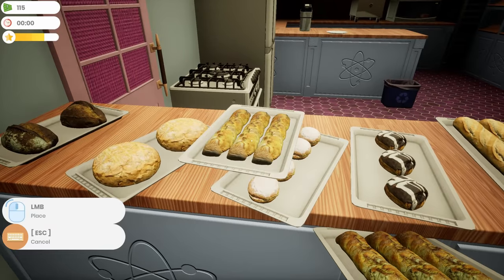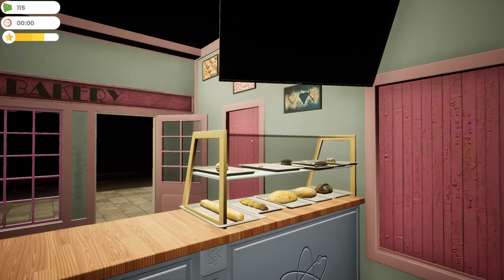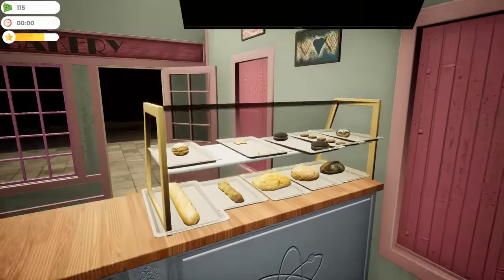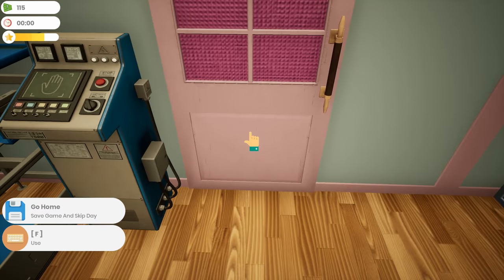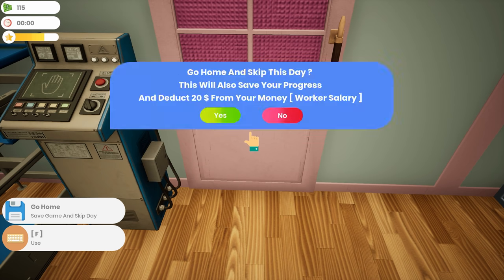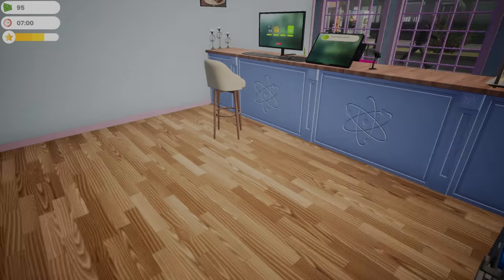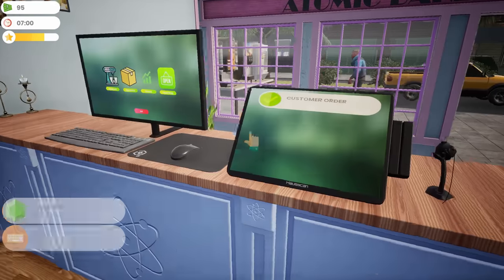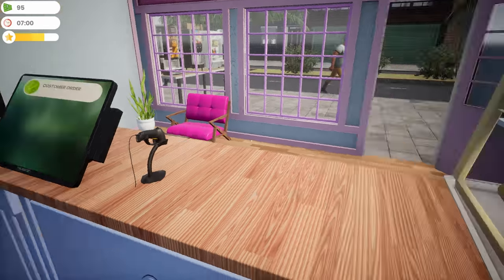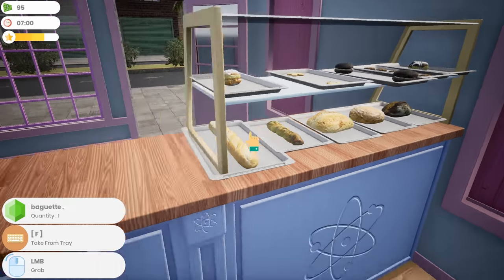We'll buy all the ingredients we need. I can place a shelf right there — another shelf will be good because when we start making new items I'm running out of places to put things. Right now it's midnight — let's start tomorrow. Twenty dollars to pay our baker, but he is well worth it. Now we've got the ice cream machine, juice machine, and a chair so customers wait longer. I think I'm ready to go.